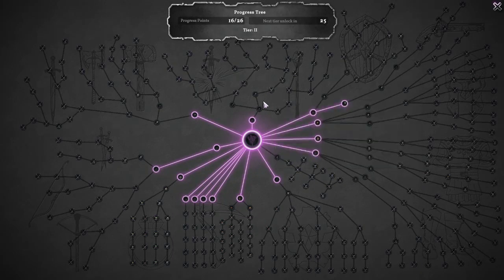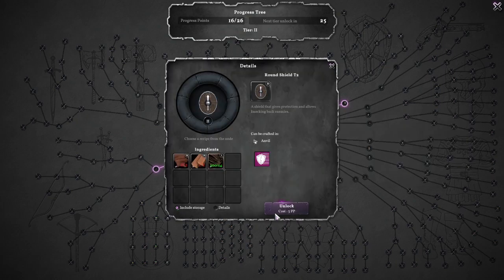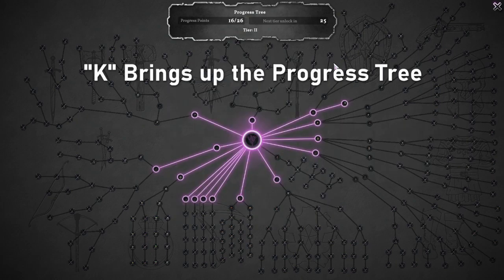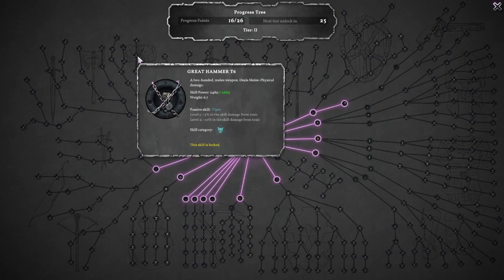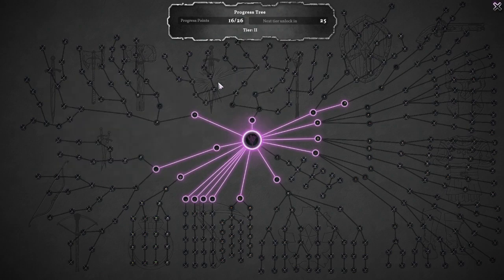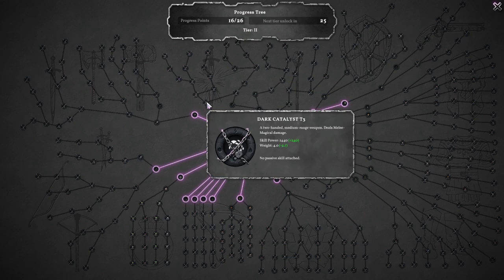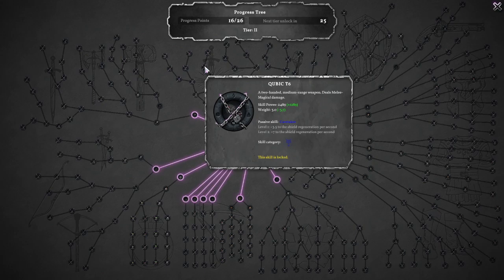For the first tip, I think it is highly recommended to just pull up the progress tree and look it over. Look at the weapons and look at the armor. There's light, medium, and heavy armor, and there's a lot of weapons to look through. Get an idea of what you want to do and what path you want to take, because you are limited with your progress points. You can't just unlock a bunch of stuff off the rip — it takes time to acquire those points.